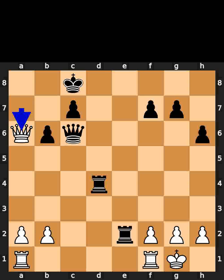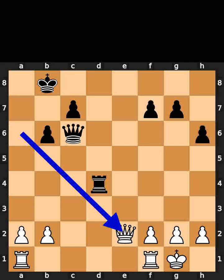White plays queen to a6, check. Black plays king to b8. White takes the rook on e2 using the queen.